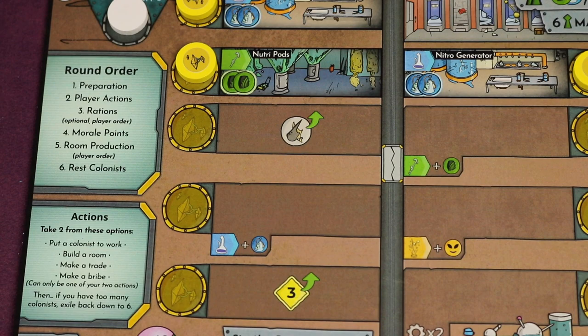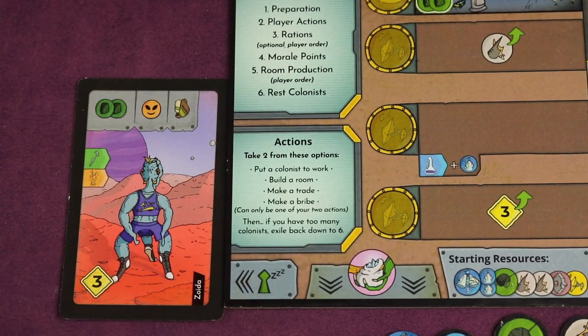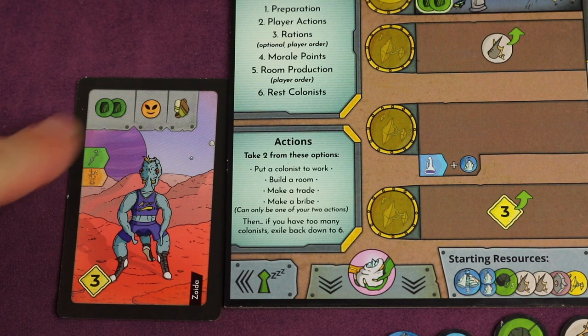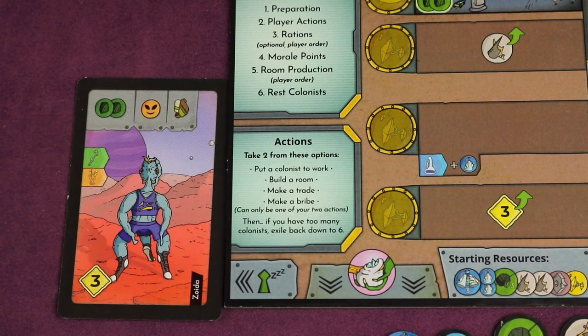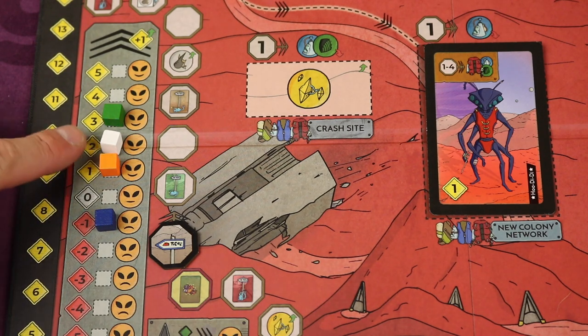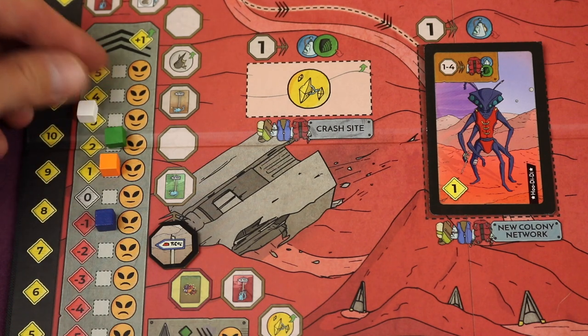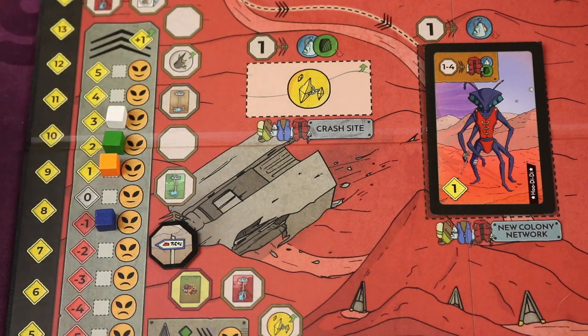The first action is putting a colonist to work. On the left side of the board you'll see a rested colonist — you'll play this card for one of your two actions, and you have different options depending on that colonist. For example, here you get two food, or here you can move up the morale track. Moving up the morale track pushes any cubes you run into down below you, and towards the end of the round you'll gain or possibly lose reputation depending on where you are on that track.